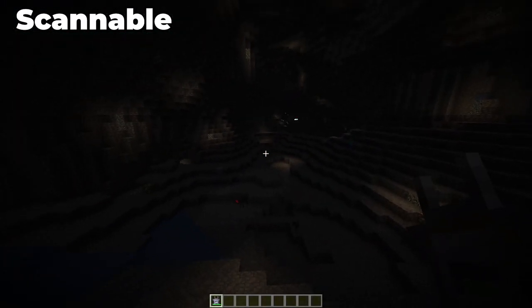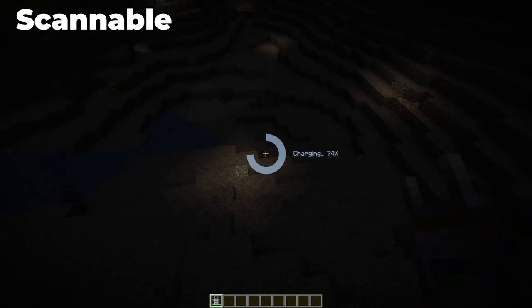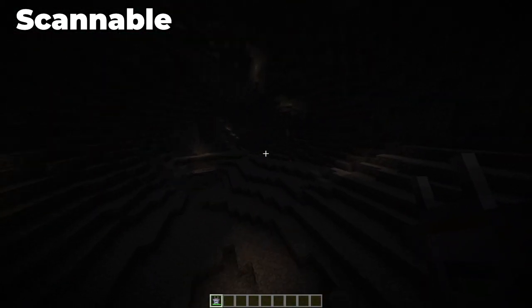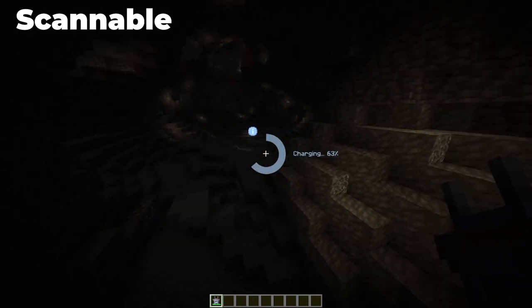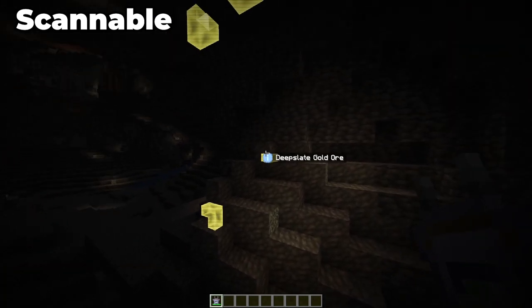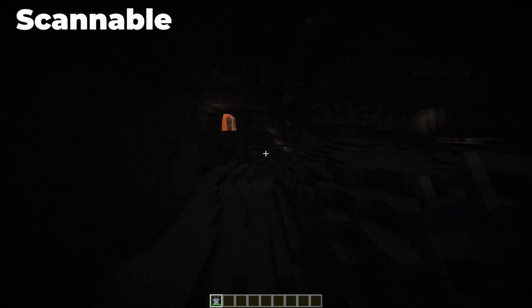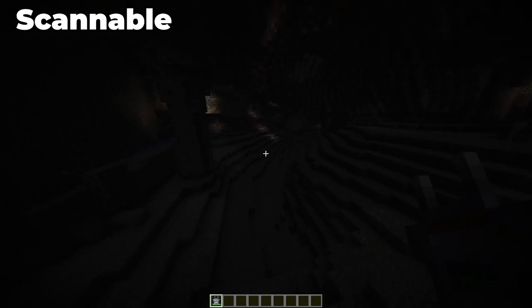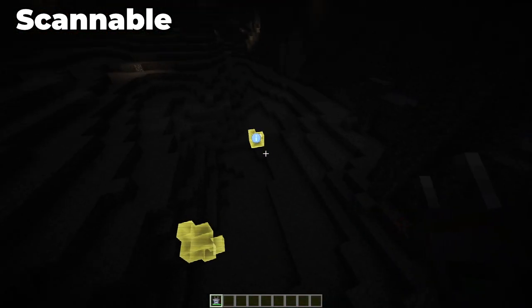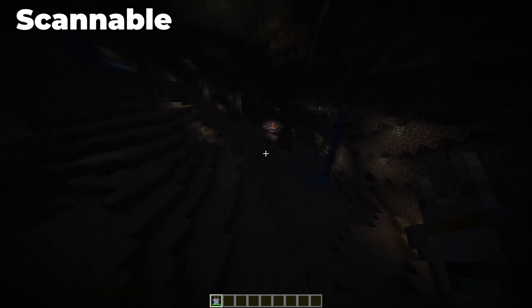Moving into our next mod, we have Scannable. This provides a scanner you can use in Minecraft that will highlight different ores and animals, with features including monster detection, entity detection, common ore detection, rare ore detection, fluid detection, block detection, a range booster, and more. Essentially, it is kind of like an X-ray mod with extra steps — instead of a full-on X-ray, you scan the world around you to find ores. It's up to you whether you feel like this is a good mod to use or whether it feels like cheating.